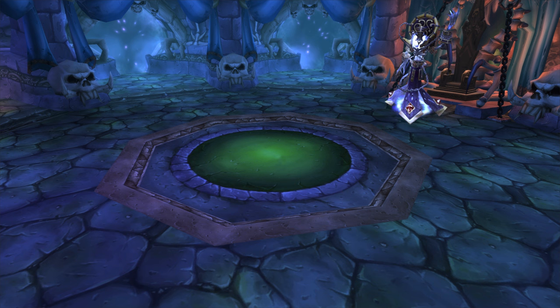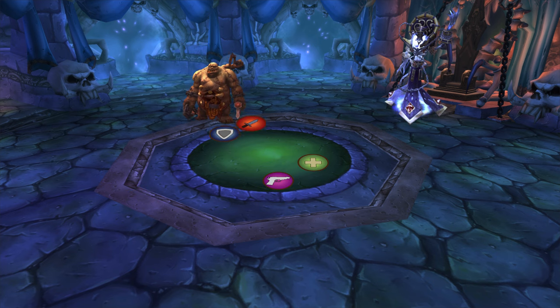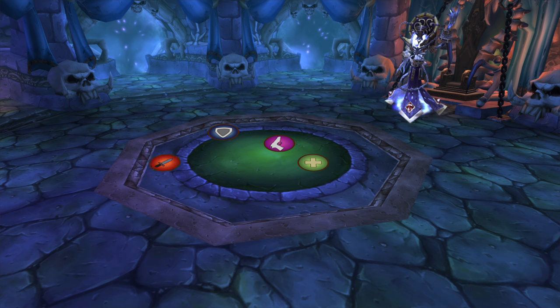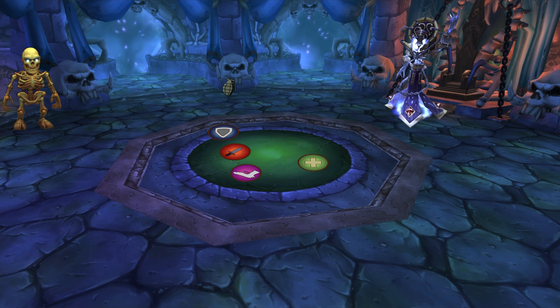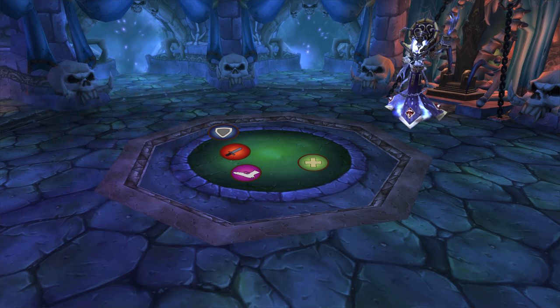Kel'Thuzad. Phase 1: adds will spawn. Have your tanks pick up the abominations which deal a stacking Mortal Wound on the tank — melee should nuke these down. Ranged should kill the soul weavers as they knock people back when they get in melee range. Ranged will also need to kill the Soldiers of the Frozen Wastes as soon as possible as they deal AOE damage to the entire raid when they hit someone.